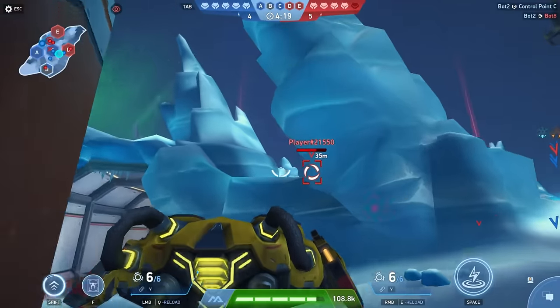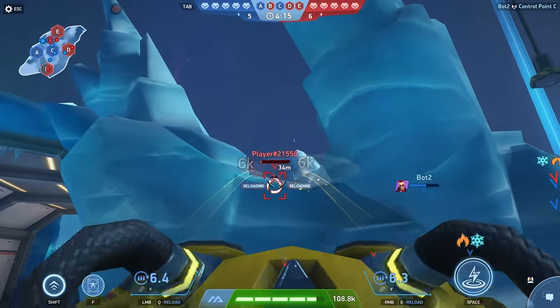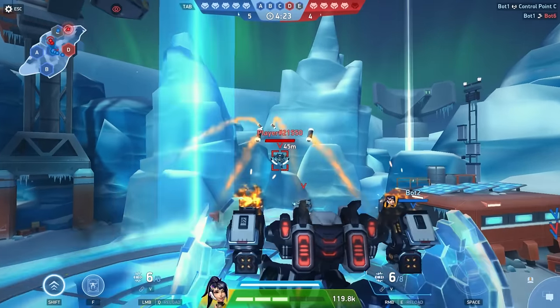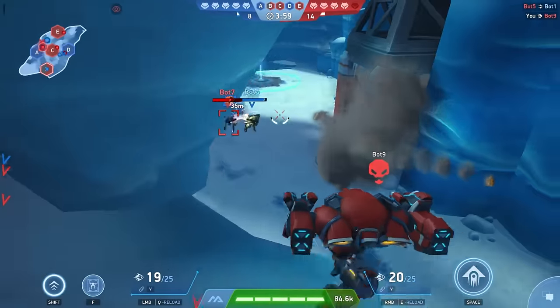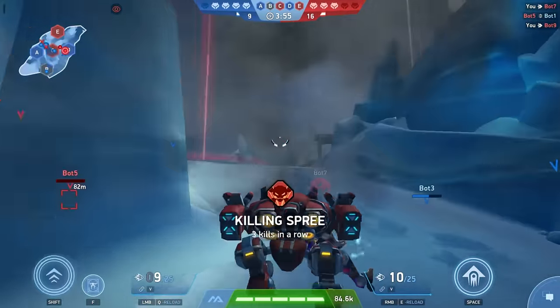What if the opponent tries to use this spot to get the upper hand? The good news is that you have line of sight from the center of the map and from this control point. This wall provides a degree of protection, but if you've got a weapon capable of splash damage, you can certainly make your opponent think twice about staying here. As with any tactical position, it can give you the edge if your timing is right, but as a general rule, you never want to stay in one place for too long.